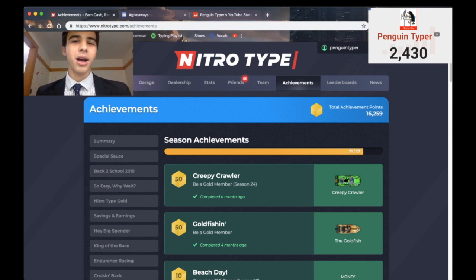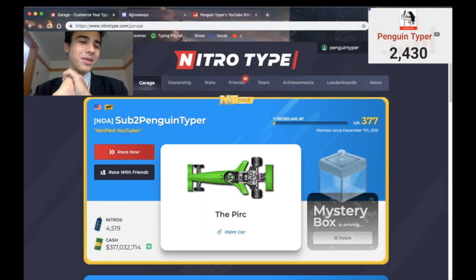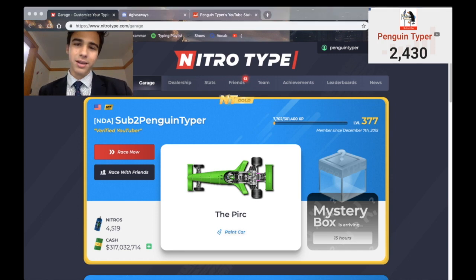So remember, guys, if you were about to type in my comment section, 'Hey Penguin, can I have 100k?' — don't do it. Simply do some races, join a team, join the Discord and enter a competition, get some achievements, race some more. There are so many ways to earn cash in this game. It's not even that hard. So what are you waiting for? Go earn that money! Thank you all for watching. Make sure to like and subscribe. I hope that this video was super informative. If you have any other ideas that I didn't talk about for earning money, put them in the comment section. I'd love to hear them. And I'll see you all next time. I hope you all have a wonderful day. Goodbye!